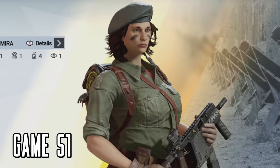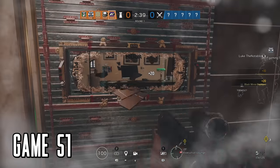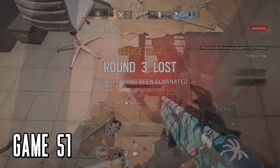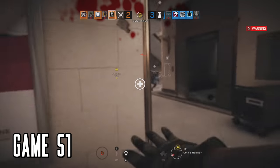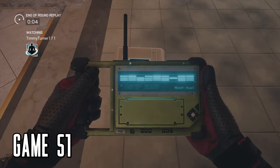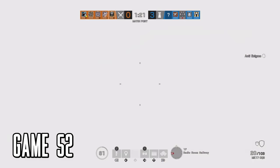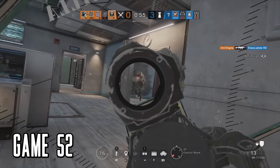Mira's got an exceptionally cool elite skin. Game 51 I'm breaking it in but I need some practice — not sure how I allowed that guy to do that to me. I shot so poorly I rolled over in my own grave. Then the same guy that killed me defused. Game 52 ain't going great and I just flashed myself. You win some, you lose some — and sometimes you're embarrassed publicly in front of millions.